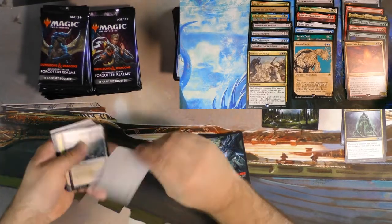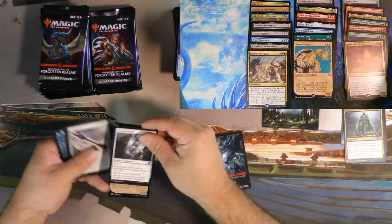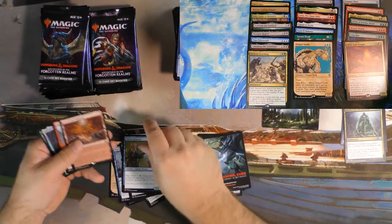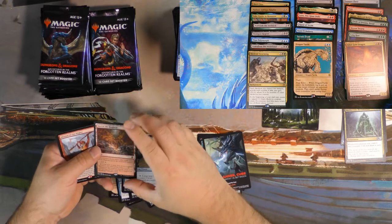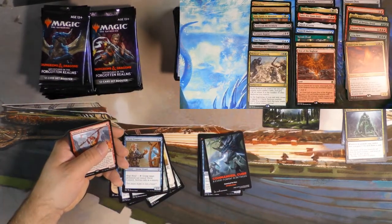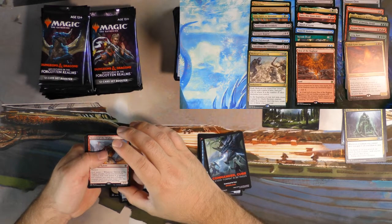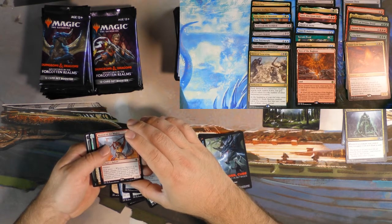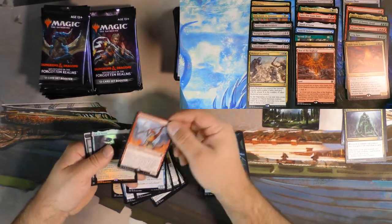I despise the pull tab packs as a store owner — they make such a mess in here. We got the Plus Two Mace again, Blue Dragon. I got a card that I haven't opened yet — Den of the Bugbear. These lands aren't terrible. It's nice to have a land in a sealed format that actually does something instead of just being a land. Minion of the Mighty — it's a kobold, that's cute.